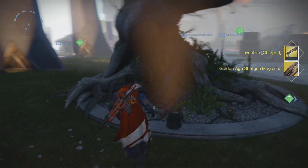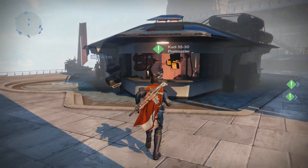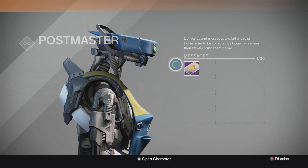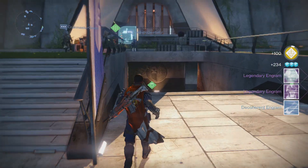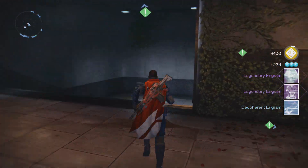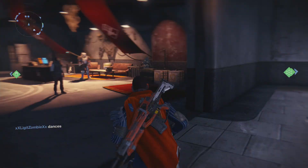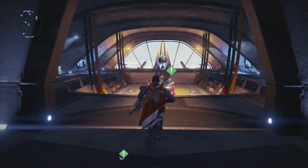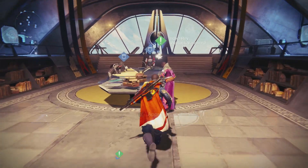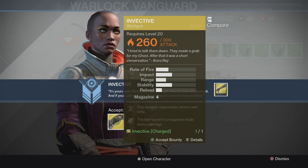Once I did that and bought it, I was able to obtain the shotgun. I take the shotgun back to the Warlock Vanguard. Before I do that, I'm going to go to the Postmaster to pick up this Cryptarch pack because I leveled up. As you can see I have two legendary engrams, and I end up getting an exotic chest armor out of one of them. Then I take the shotgun back to the Warlock Vanguard and from here I'm able to obtain it. Exotic shotgun — Invective.